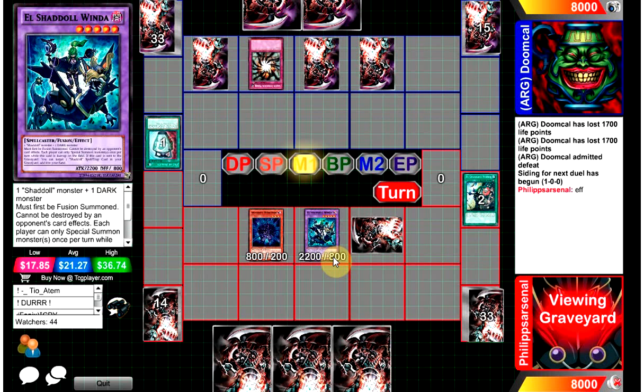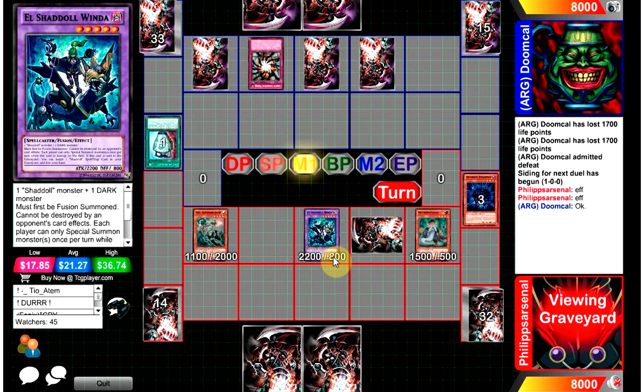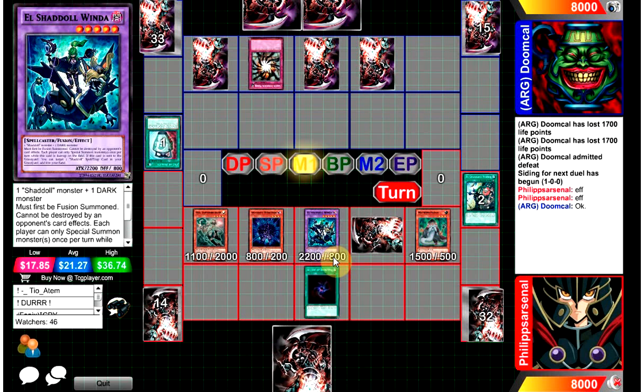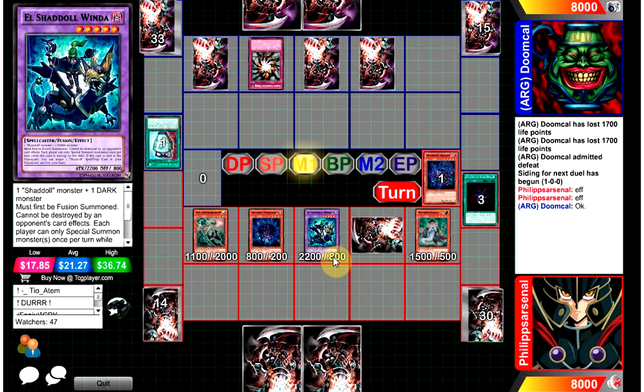Hedgehog is played, Shadow Mirror is chained. He plays Mathematician — he's got to be careful here because Mathematician can go for Arcanite with Phallus. Philip Arsenal is going to try and Arcanite twice because he can make Arcanite with Wind and Falco also. Oh, or he can do it with Hedgehog and Phallus — I never thought about that honestly.